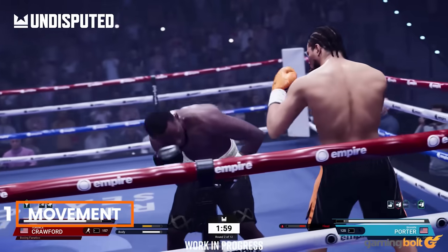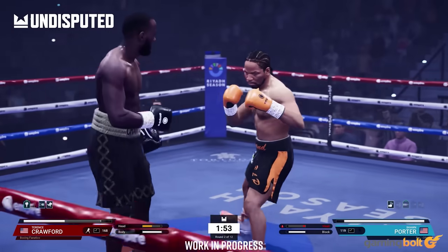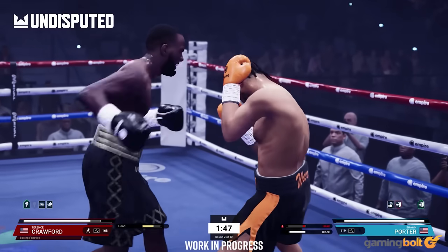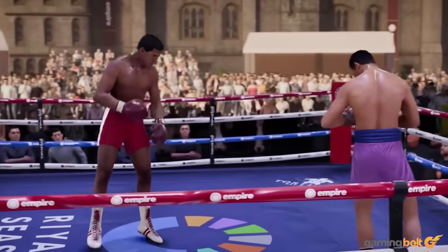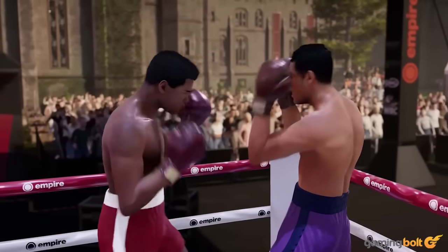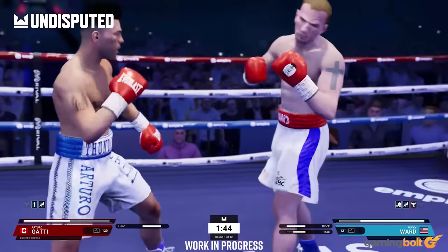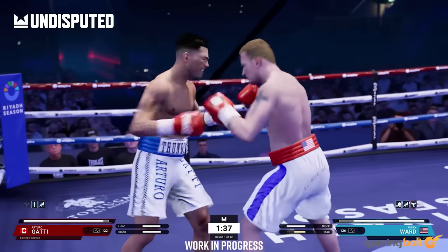Movement. Steel City Interactive has been promising the most authentic boxing sim mechanics with Undisputed since Day 1, and a lot of that will come through with how you control movement. The game will offer players complete control over how they move around the ring, including fine control over footwork and stamina, with flat-footed movement and loose movement options. Every step, pivot, and slip will be in your control, as per the developers.